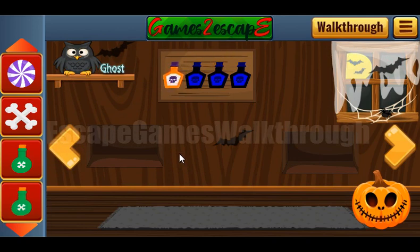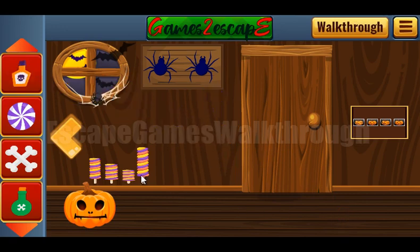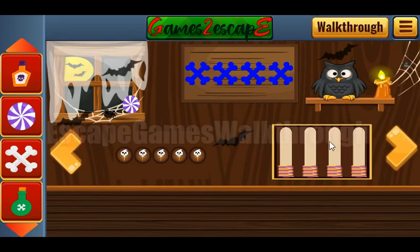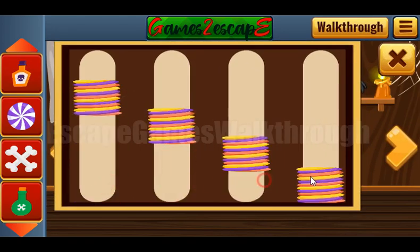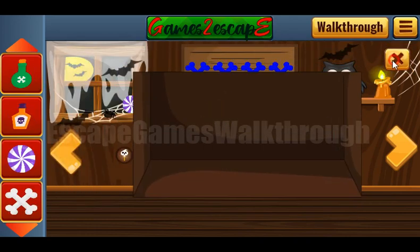Now let's place the items that we have on their positions. Get this block and let's look at these candies. Their size is 3, 2, 1, 4. We got another potion.